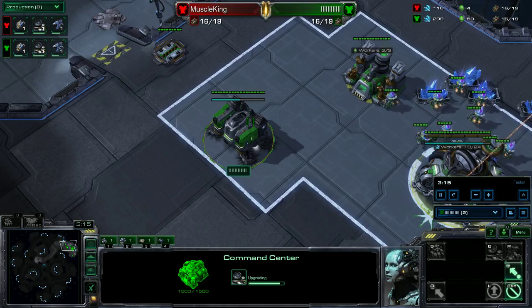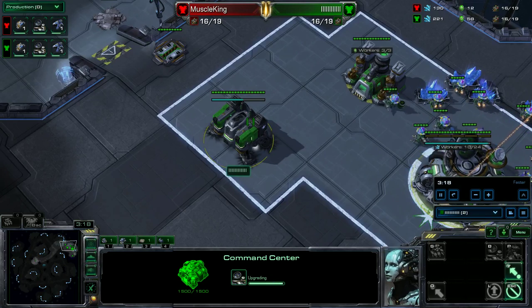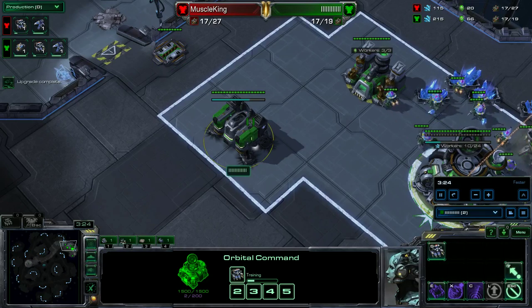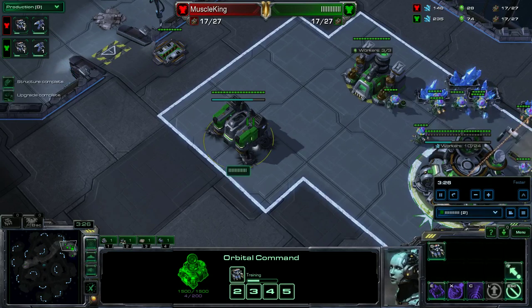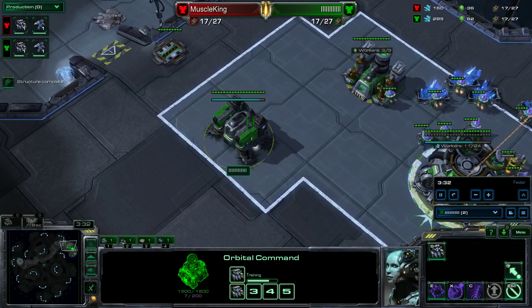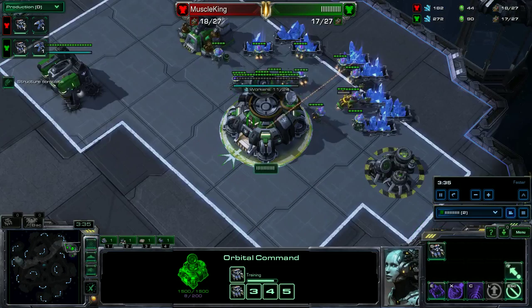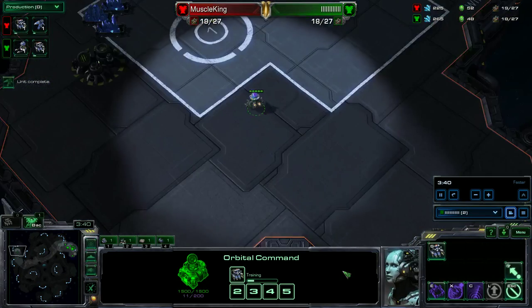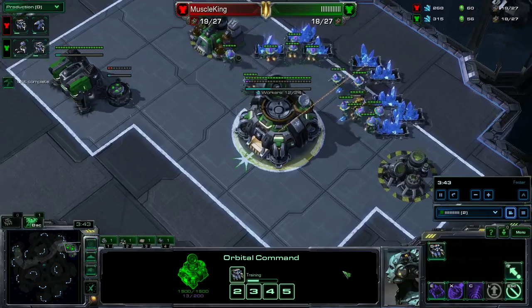The specific way you can always tweak this build is that once you feel you're in a safe position, start reactoring out hellions and add on your factories. This usually comes after you add your third command center. Once you have your second command center, don't build your natural gas.